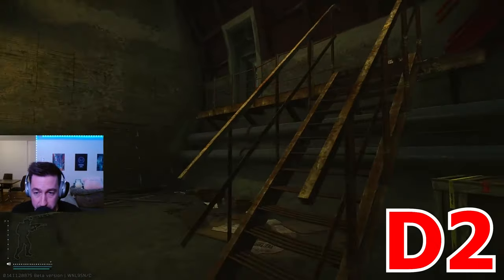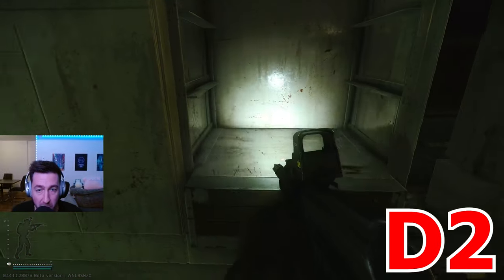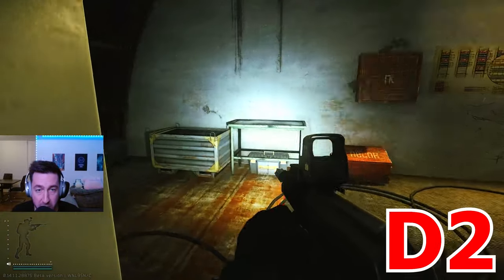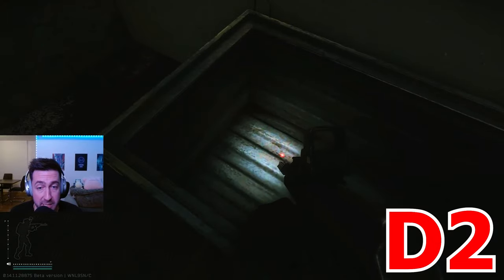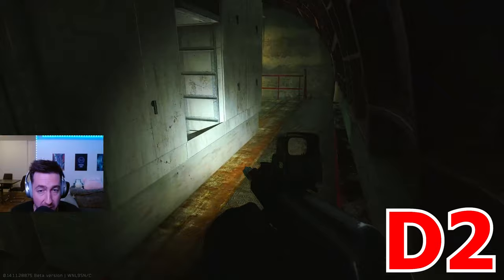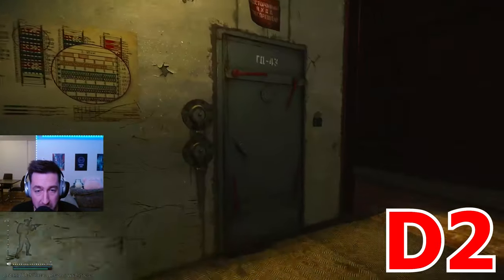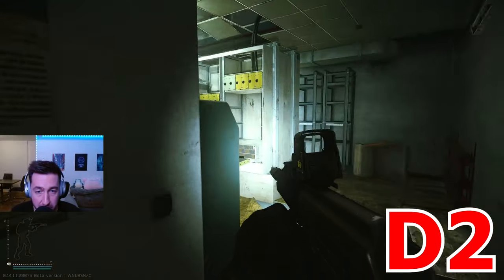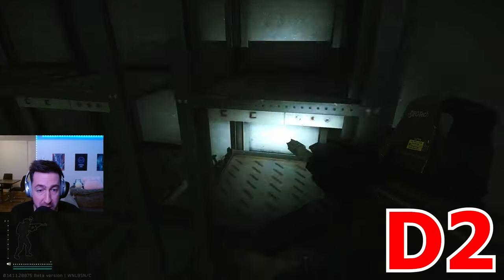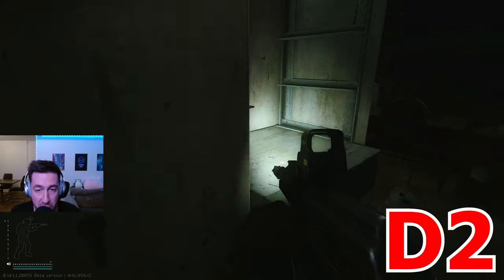Next we're going upstairs. There's a spawn that can be there, and another one right here. They can also spawn on top of this table and in this box. Always do behind those servers too because they can spawn in those sections. Opening the door, there are two spawns: one on this little section here and one on those shelves just where this relay is. Also have a look on this section here — they can spawn there too.